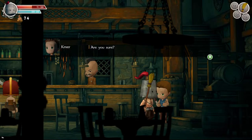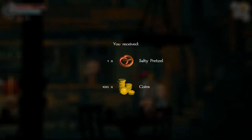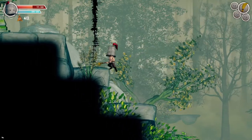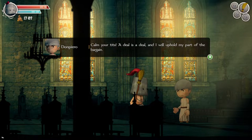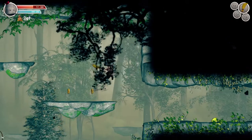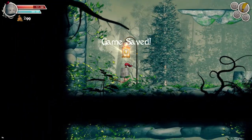Along the way you meet many different characters who sometimes give you side quests to get better weapons or new items. These side quests were basically just fetch quests — you have to find an item for them or reach a specific place, and they will give you your reward when you return. Not really my favorite kind of side quests, but it was a nice change of pace and a good way to uncover the whole area.